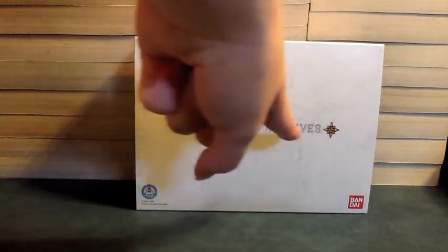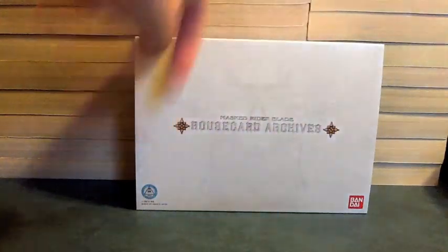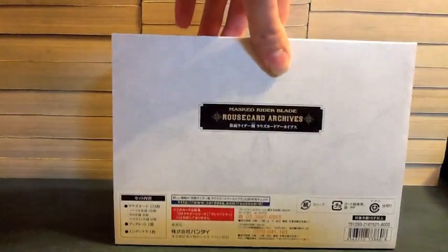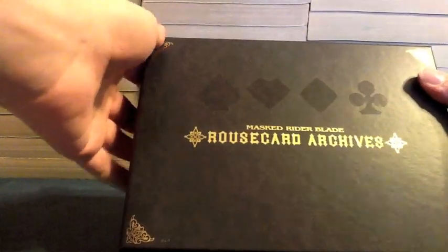Max Rider Blade Rouse Card Archive — we see the logo with all four symbols on each side. All four symbols are on top and bottom of the sleeve, on the back, and we've got the name again and all this little information. When we slide it out, we have this box that has all four logos, looks real nice, has the name on it again.